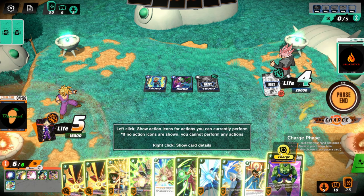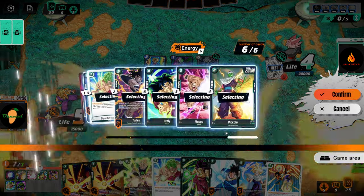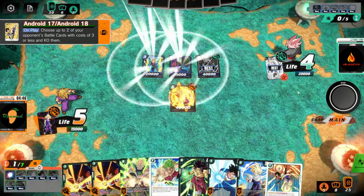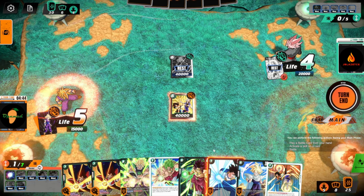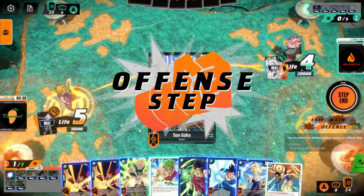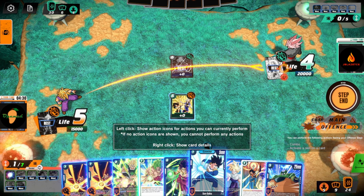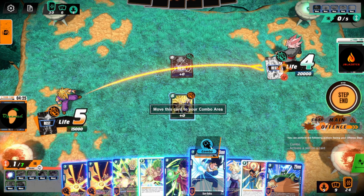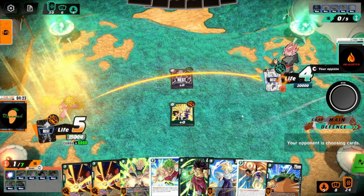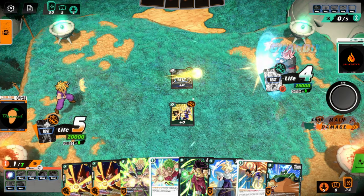It doesn't die to the secret rare, it doesn't die to the androids, it doesn't die to big bang — of course you have the androids. Alright, we are going to attack with you and we're gonna combo. Like I said, blue does not handle green well because once we've hit this point in the game, green just has better cards.